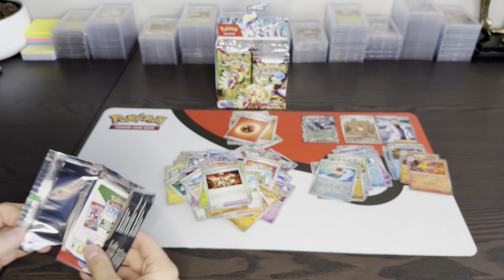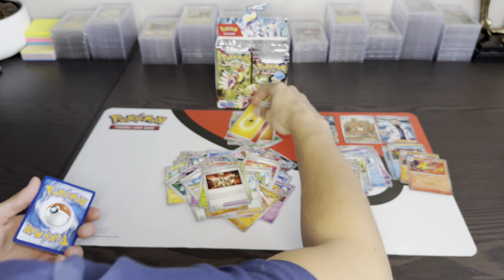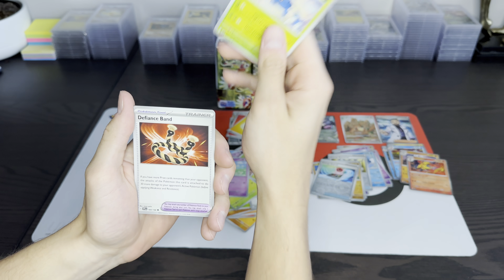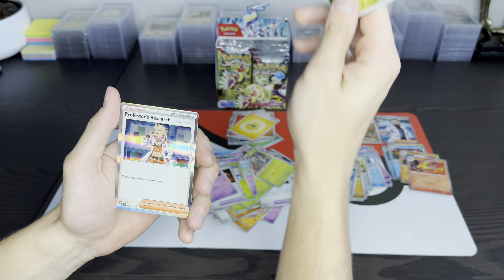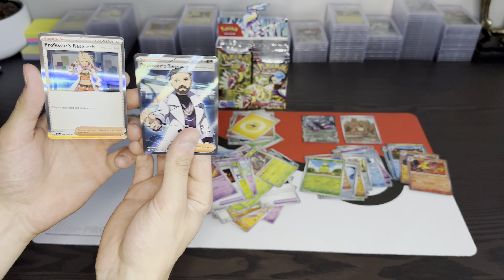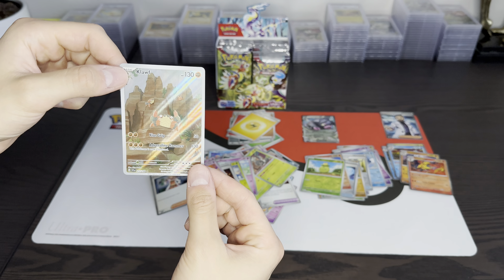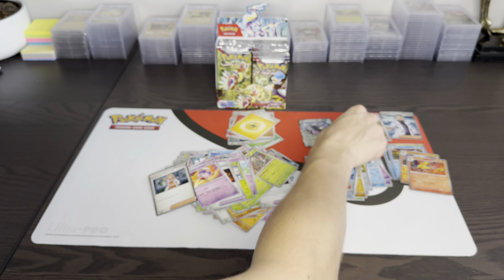And the last pack for this video — can we get some last pack magic? We got Scatterbug and a line, Drifloon, Sprigatito, Flittle, Heracross, Defiance Band, Drifloon, Croconaw, Smoliv, and a Professor's Research to cap off. All right, let's take a close look at the Clefairy one more time, and Oinkcologne. Very cool — I'll see you guys in the next one!